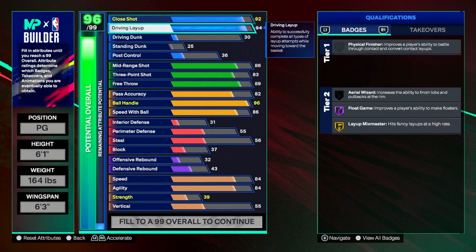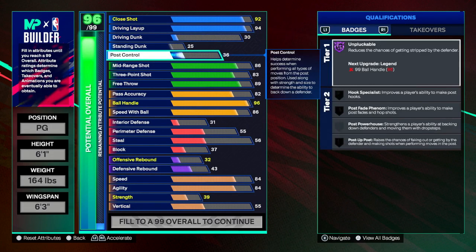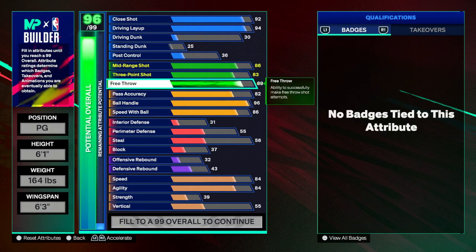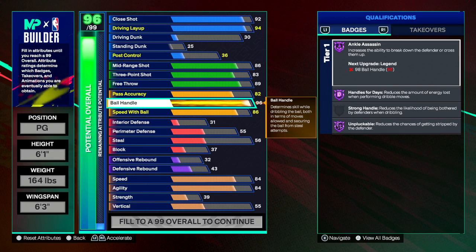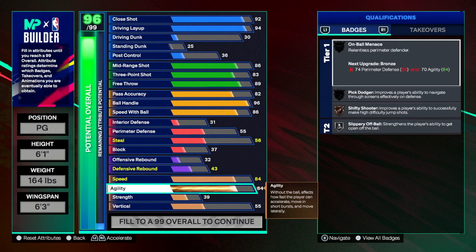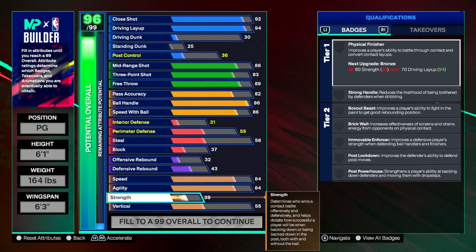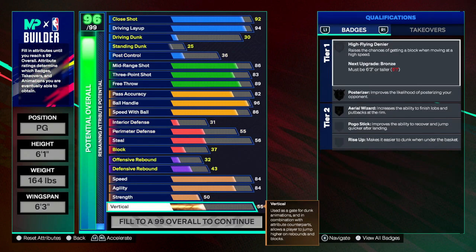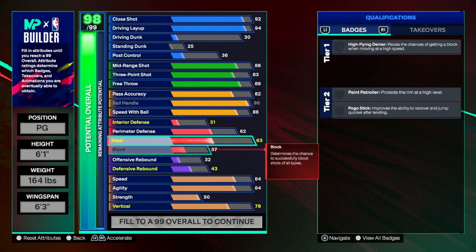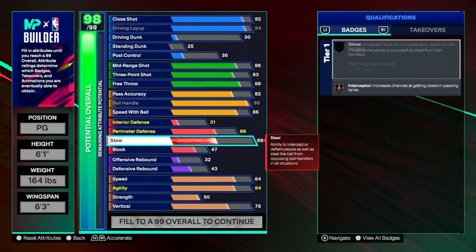Let's go over everything again: close shot 92, driving layup 94 — correct. Mid-range 86, three-point shot 83, free throw 89, pass accuracy 82, ball handle 96. Speed with ball went up because of the ball handle on the 2K25 builder, so that's fine. Defense is correct, agility and speed correct. Strength is 50 and vertical is 78. We can give him a little more defense and max out the build — a little better perimeter, fill the interior up a little bit.